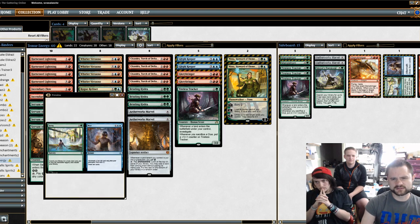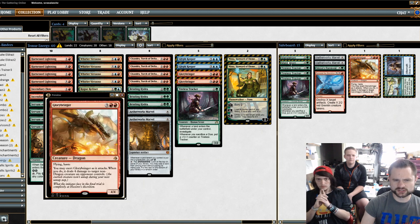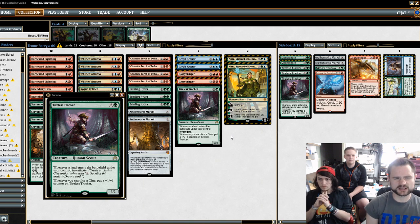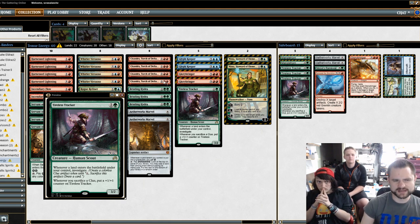The sideboard has some Mardu hate with Release the Gremlins, another Glorybringer, and two Manglehorms — those are really, really good. Tireless Tracker I didn't include against any matchup because a lot of people had Shocks, Grasp of Darkness, and Fatal Push — Tireless Tracker just wasn't a card I cared to put in. It's the most vulnerable out of these options. Bristling Hydra was super good all night.